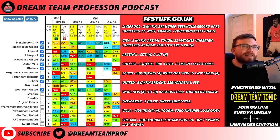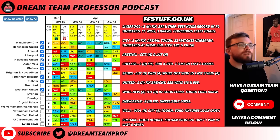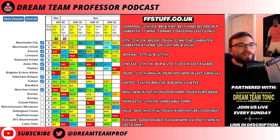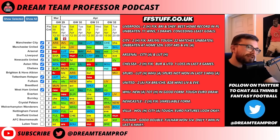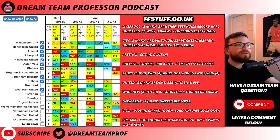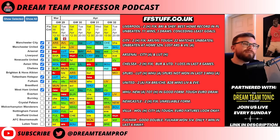Fulham have Sheffield United away and Nottingham Forest away, which look good on paper. The concern is they've won three of their last four but only have one win in their last six away from Craven Cottage, and both of these fixtures are away from home. They've got Muniz up top and Robinson defensively, but I wouldn't be targeting any Fulham players on Dream Team this episode.